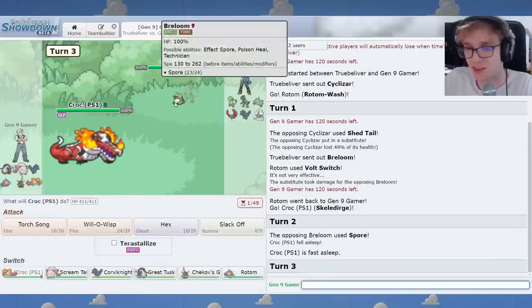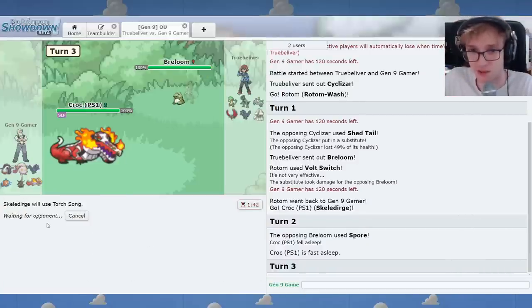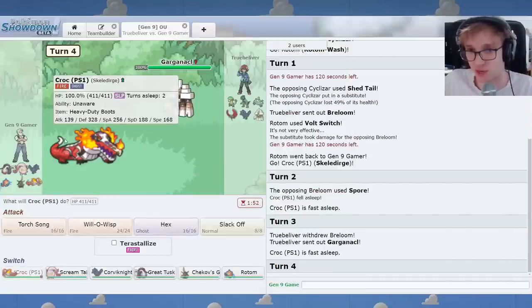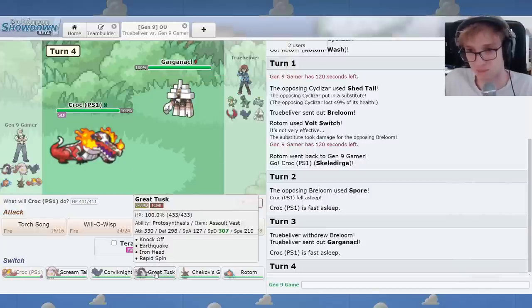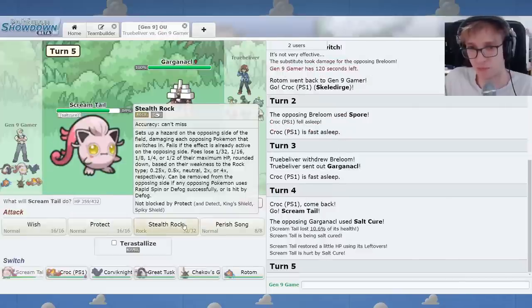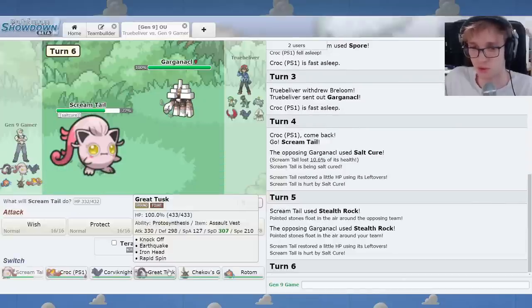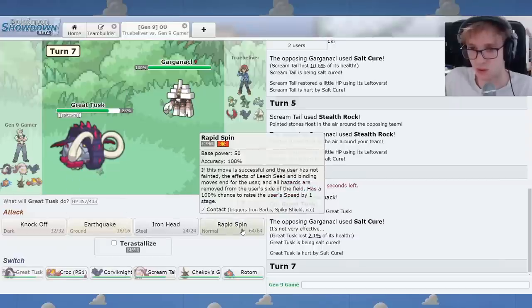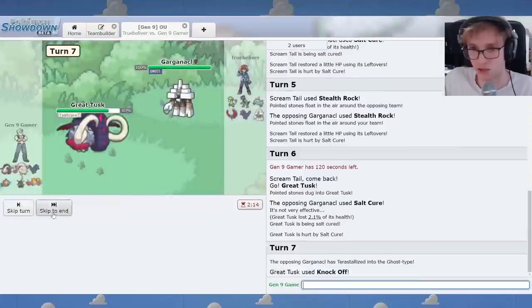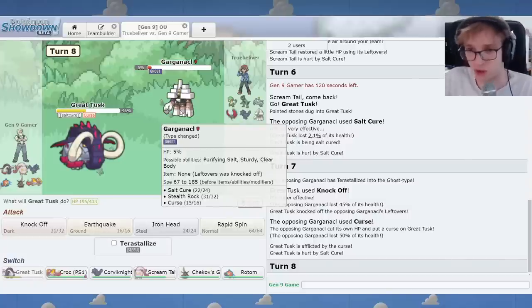Oh yeah, why did I just forget about Spore? I'm so stupid. But I'm going to stay, because I pretty much wall you anyway. So that's still fine. Here's Garg. I think right here I can go and make rocks. But I got Spin on me. You don't have a Ghost type. So I'll go here and Spin. I'll be able to Knock Off first in case you try to make rocks while I'm Spinning.